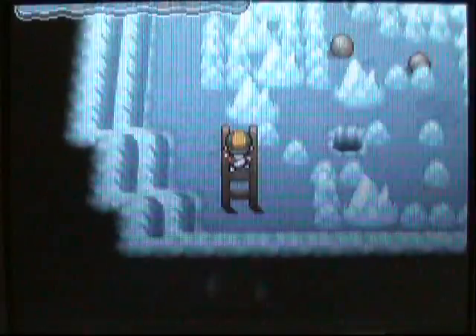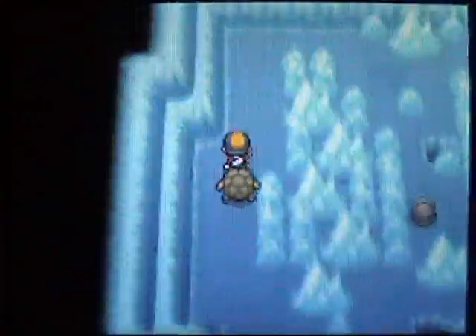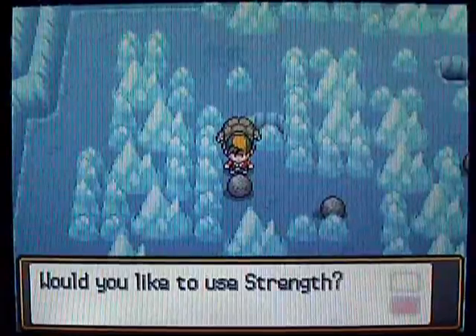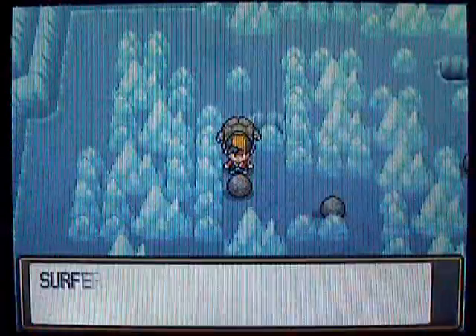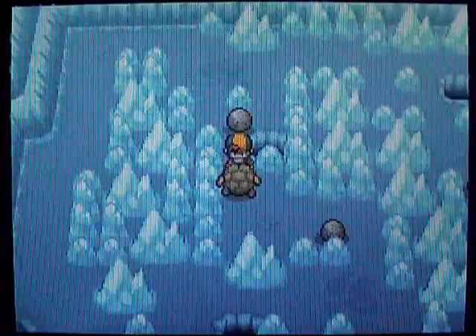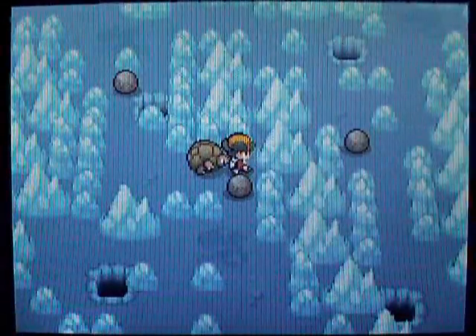Let's head down the ladder. This is where you get to the Strength puzzle — you gotta push all these boulders into the holes. You're gonna need Strength to get through here. You can also get an extra item with Rock Smash, but Strength is the only one you absolutely need. If you screw the puzzle up, you can just go back to the ladder and they will all magically reset.